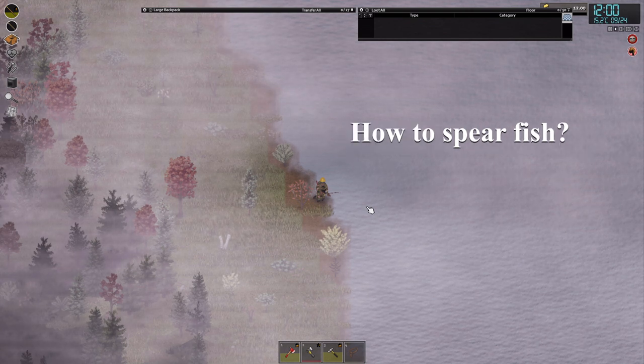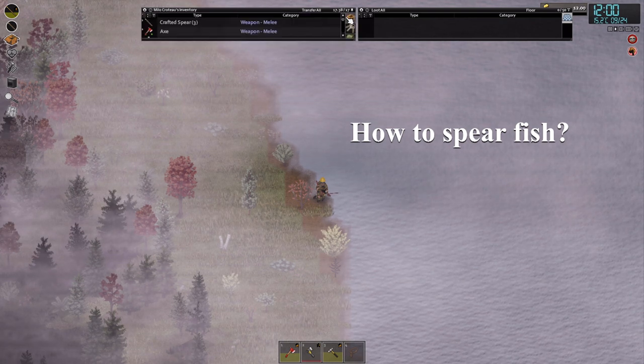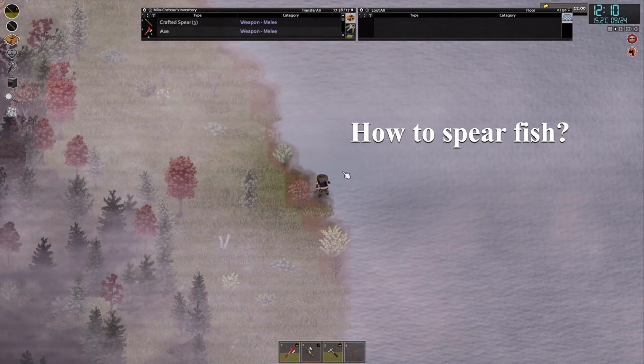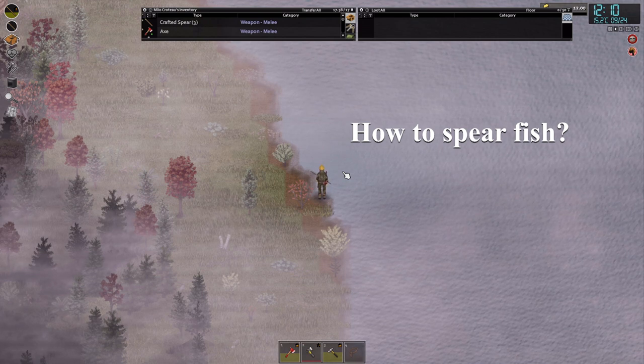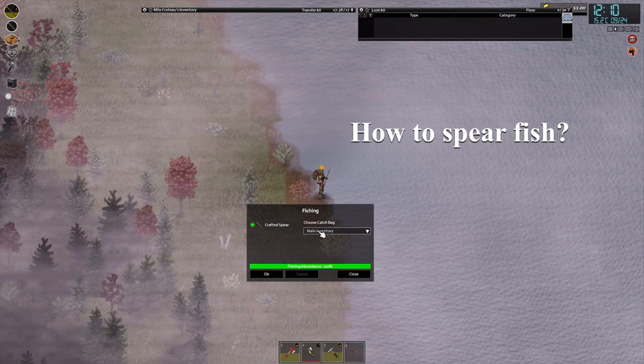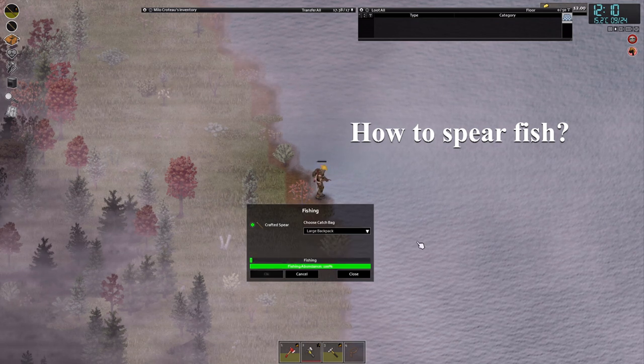Let's talk about how to do it. In order to spearfish, all you need is a spear, preferably a few because they can break while doing this. Once you have a few spears, you just need a body of water — could be a river, could be a lake — and once you're at it, you just click fishing, select where you want your fish to be, and then you click OK.